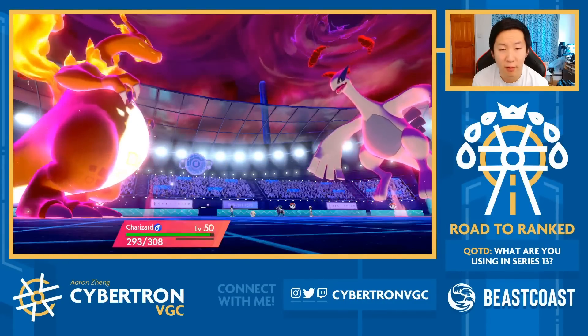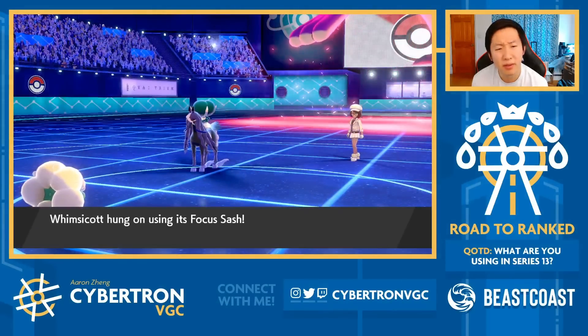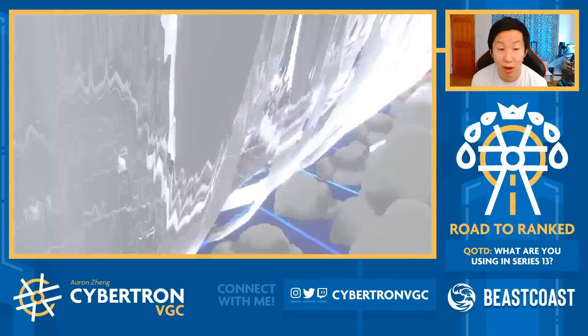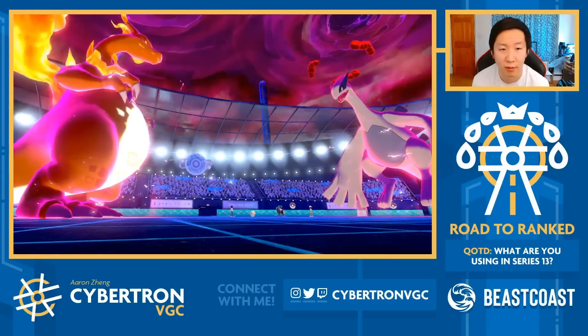What did they go for? Okay, it's just Astral Barrage. That looked like Choice Specs damage to me based off how much I took on Charizard, but I'm not 100% sure. They used Max Airstream into us - that was a lot of damage actually. I think the Calyrex just did a little bit more than I expected, but very fast-paced and offensive turn for my opponent on turn one.